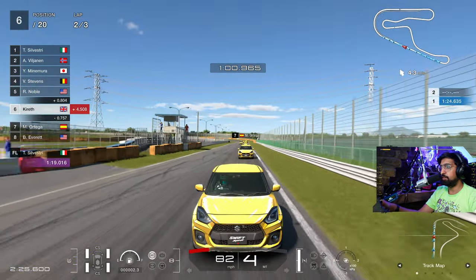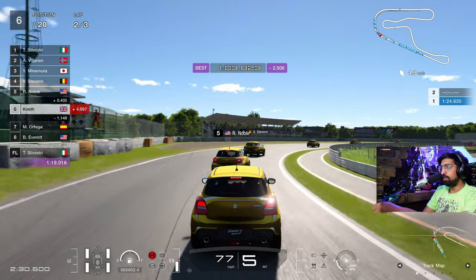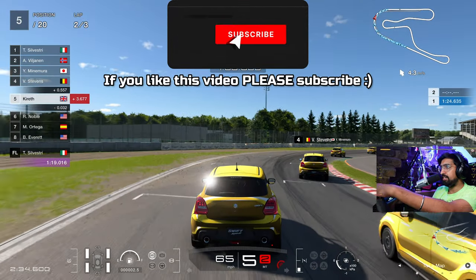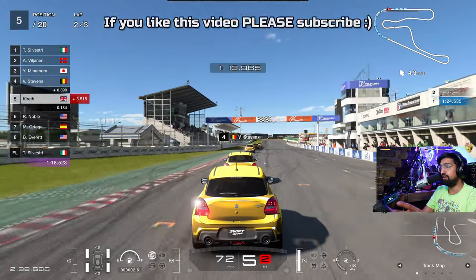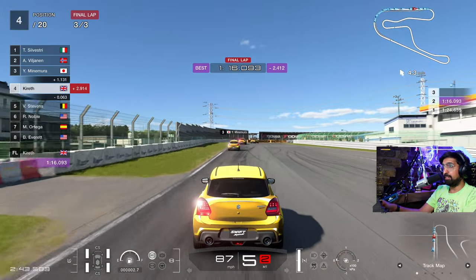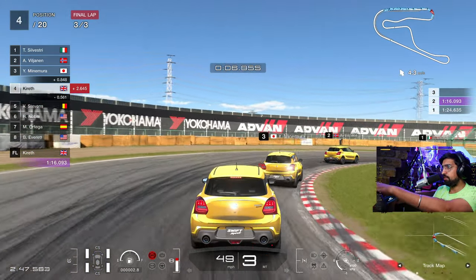This kind of opens up the possibilities — if there were mods like you have on Assetto Corsa on PC, just the possibilities, like imagine if you could create your own tracks and have a Pacific Coast Highway traffic mod track or something like that. The possibilities are kind of endless. Let's see if we can actually win this cartoon race.